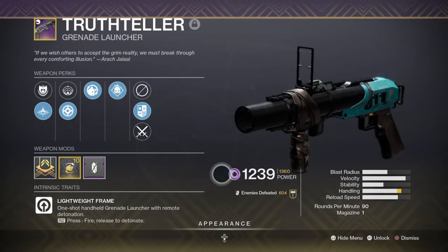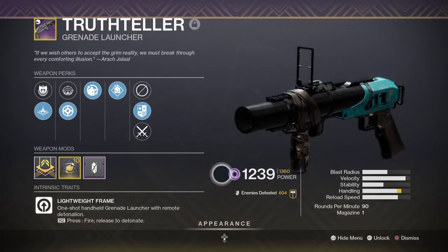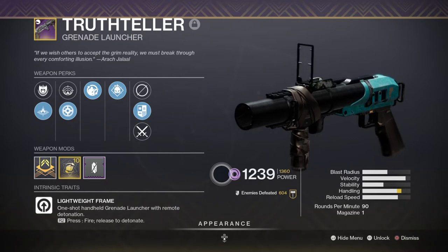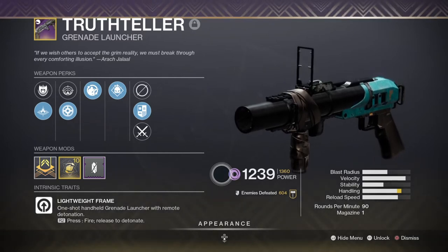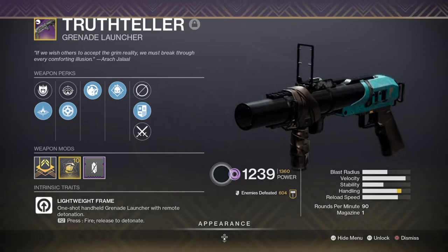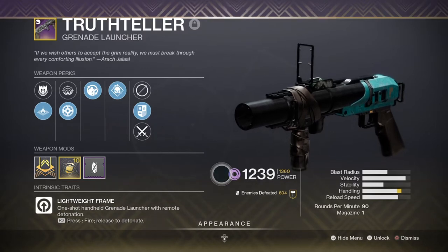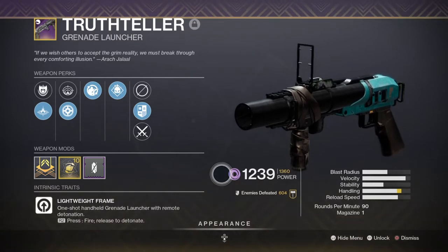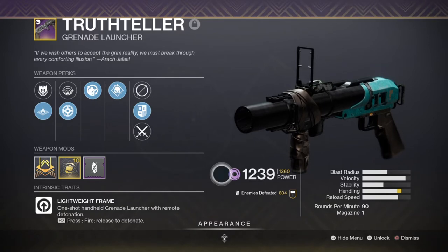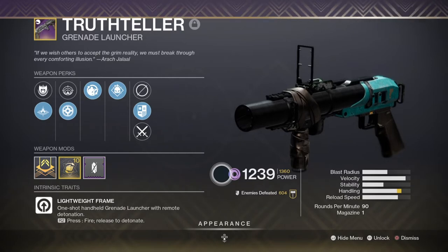This pairing allows you to keep players at bay and works well with your tripmines — you can use your grenade launcher to activate your grenades, and both blasts together should be enough to one shot anyone caught within them. I've also found it very effective for entering areas where an enemy is just around the corner, bouncing the round off a surface to catch them off guard, which is much safer than using a shotgun and charging in.